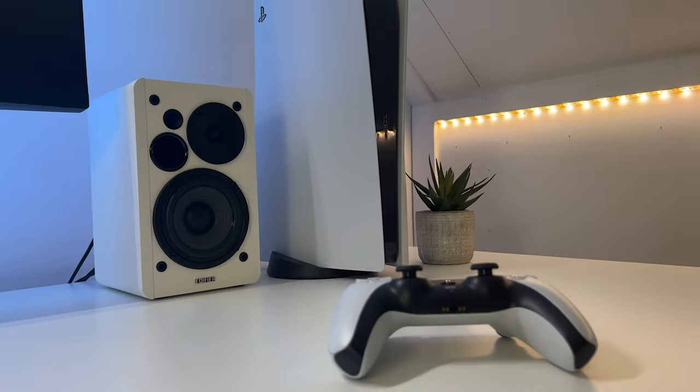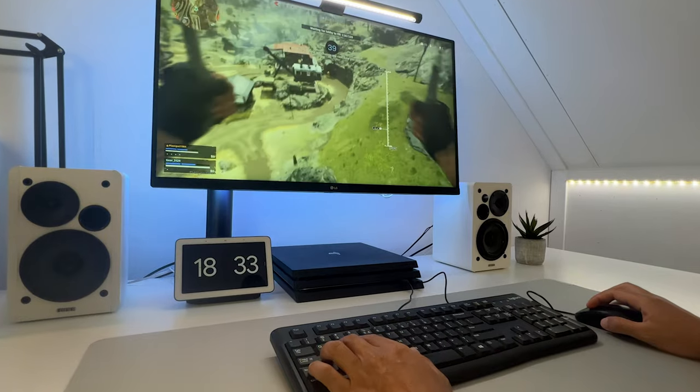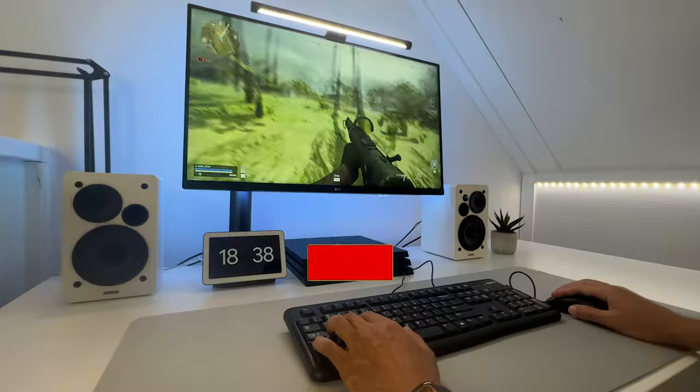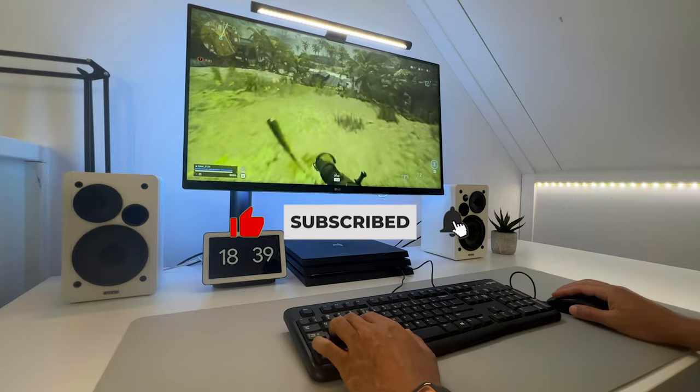It's Robin B360. If you haven't got your hands on the PlayStation 5 yet, and you want to game on your PlayStation 4 with a keyboard and mouse, you've come to the right place. Let me show you how it works. Just don't forget to like and subscribe if this video helped you.